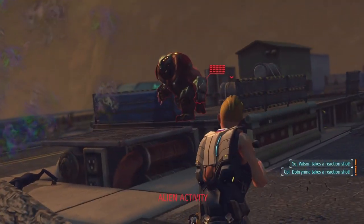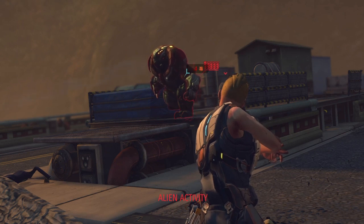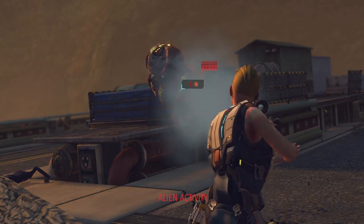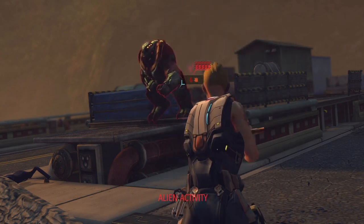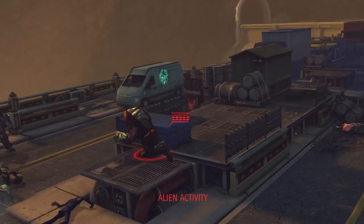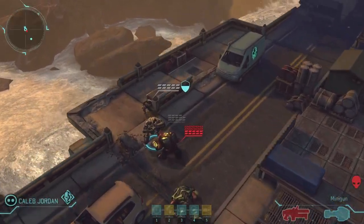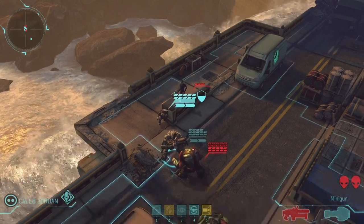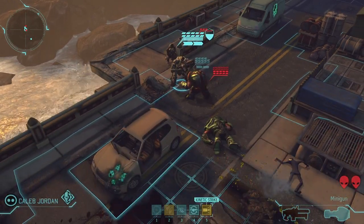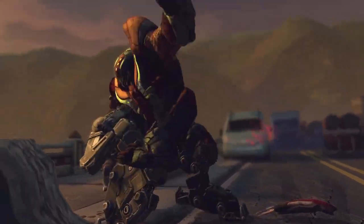Our soldiers take their reaction shots, but the Berserker is still alive and dangerous. You'll notice that XCOM's G-modded soldiers have their own unique armor style. This gives them a distinctive look on the battlefield, but it works the same way as the rest of XCOM's armor technology. A Thin Man is going to drop in behind us — worse and worse. But our mech can still use his Kinetic Strike Module and teach this Berserker a lesson.